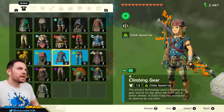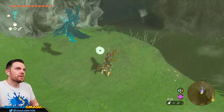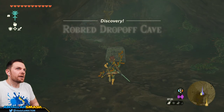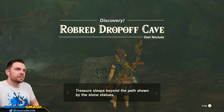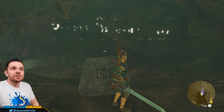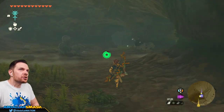If this is a cave with a bunch of keys coming out, I'll be ready for them. This is Robra Dropoff Cave. 'Treasure sleeps beyond the paths shown by the stone statues.' A secret with stone statues — look at these stone statues. What are they saying?